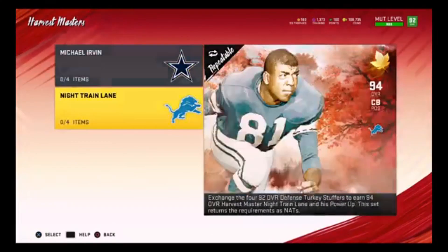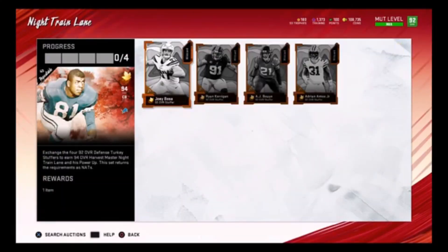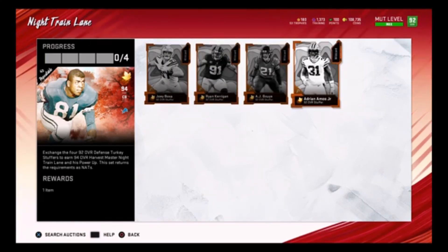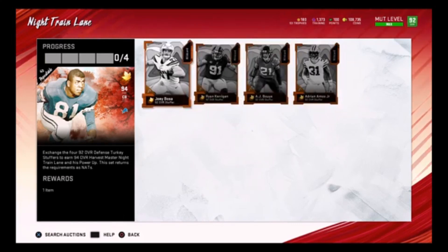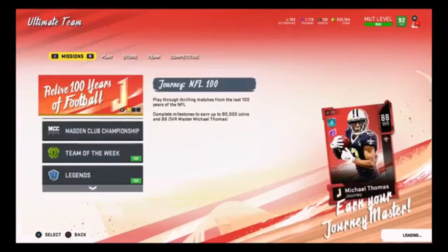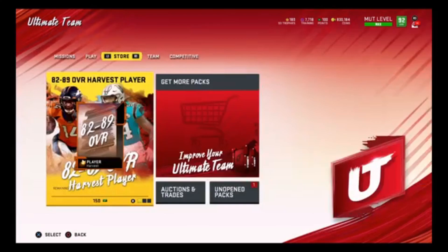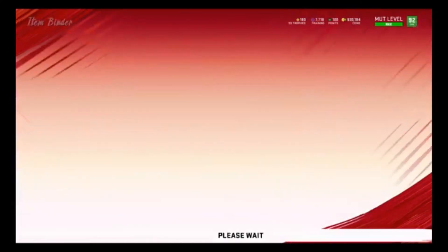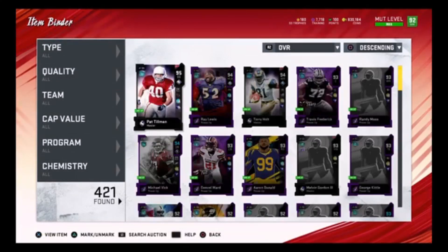I don't know if that was intended or not, but maybe by the time I upload this video they fix it or something changes. For defense, you need Bosa, Kerrigan, Bouye, and Amos. For those of you who already know what to do, you only need 38,000 training per master, so about 70,000-something thousand training for both masters, or just 38k for one. I think my math is off but someone else can check me. For those of you who are new and want a step-by-step broken-down tutorial about the most straightforward way to get it, I got you.